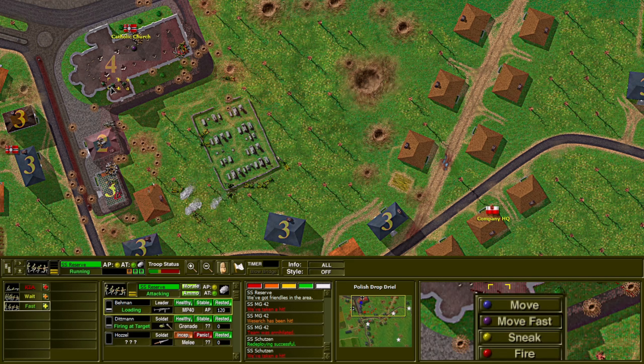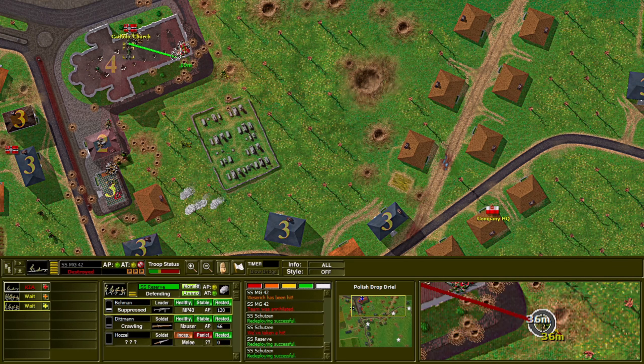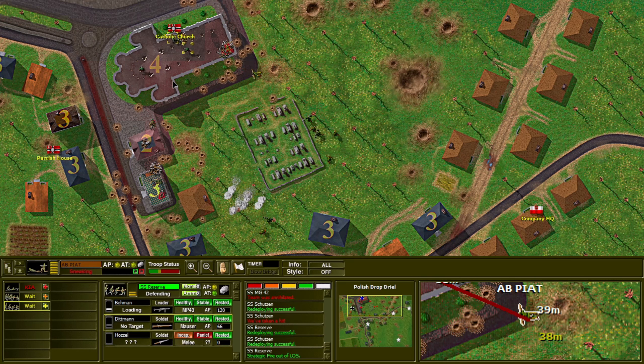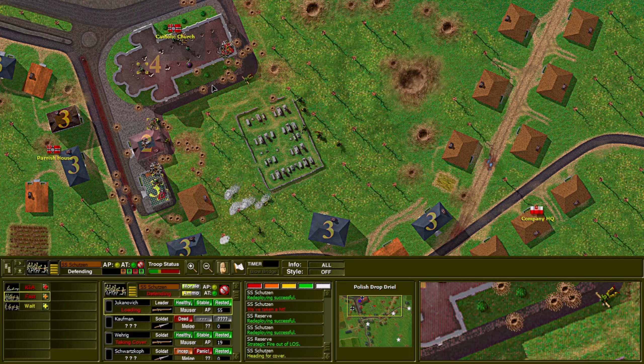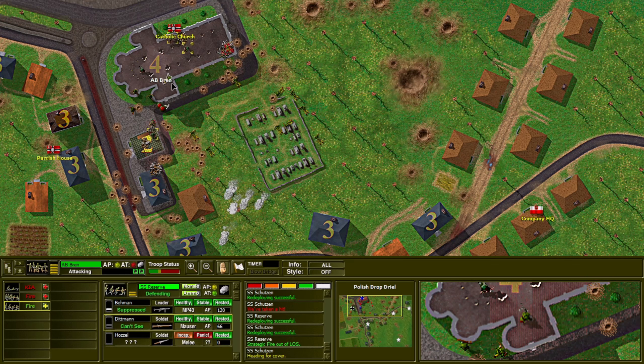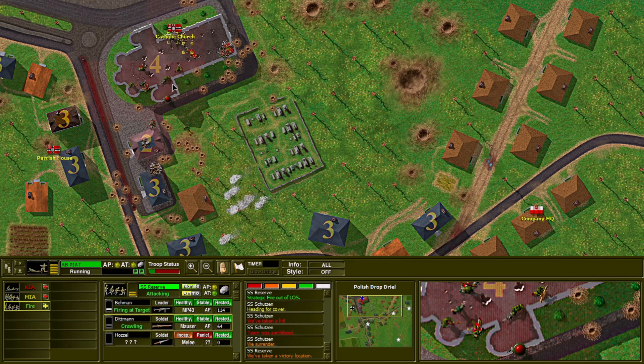Did they seriously wipe the MG 42? This is falling apart real quick and they still haven't accepted a ceasefire. They won't move. This is where it's going to end — 100%. There are teams just walking in the door. We're not even surrendering, we're going down to the last man. Oh my god, bro sniped him with a bazooka. I guess it was a PIAT — these are Poles — it was a PIAT, but still.